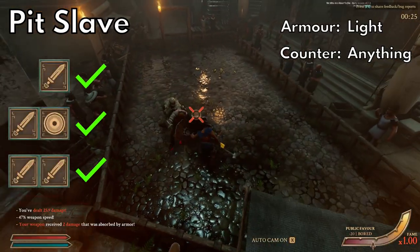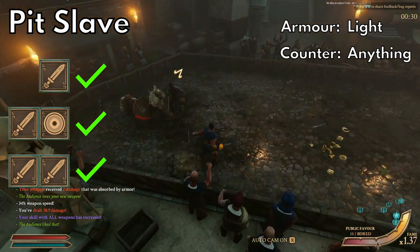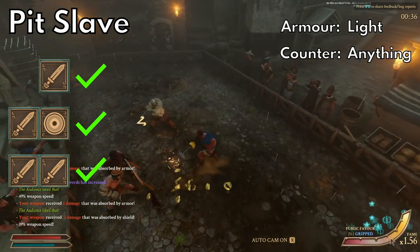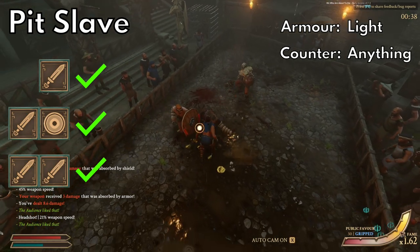Now we're going to get into all the pit enemies starting with pit slaves. These guys are usually not a concern because they don't really wear armor and they almost always have wooden weapons. They can sometimes have falchions though, which can do some damage, so watch out for those. No real counters needed — you can just kill them however you want.